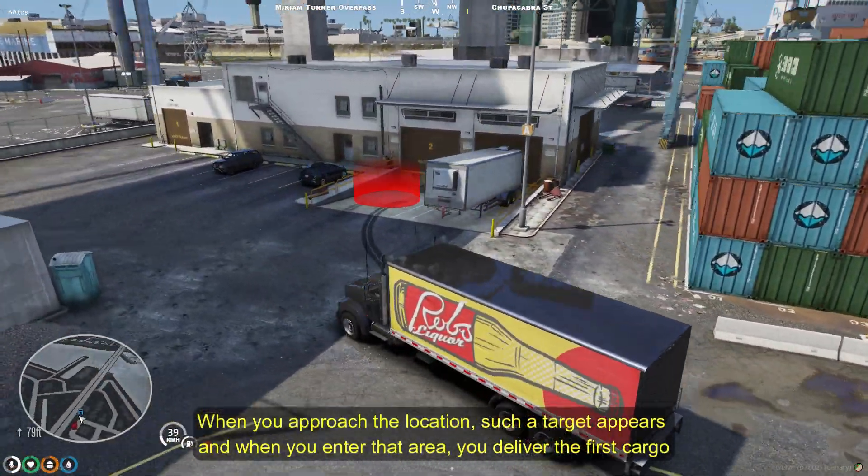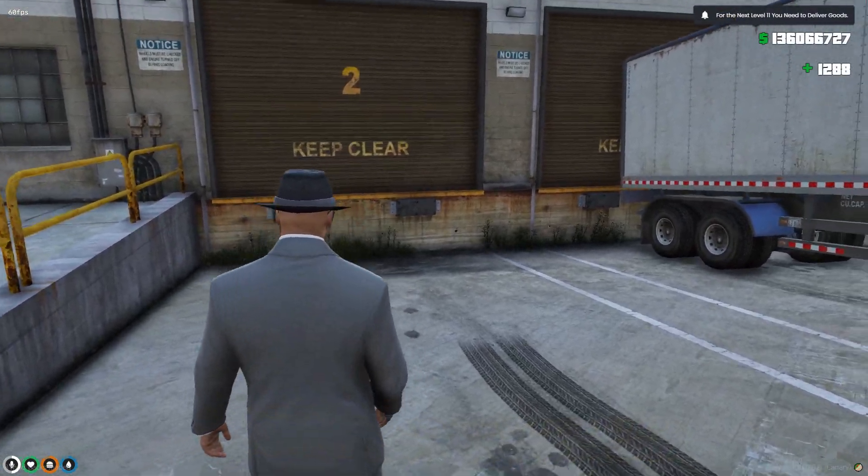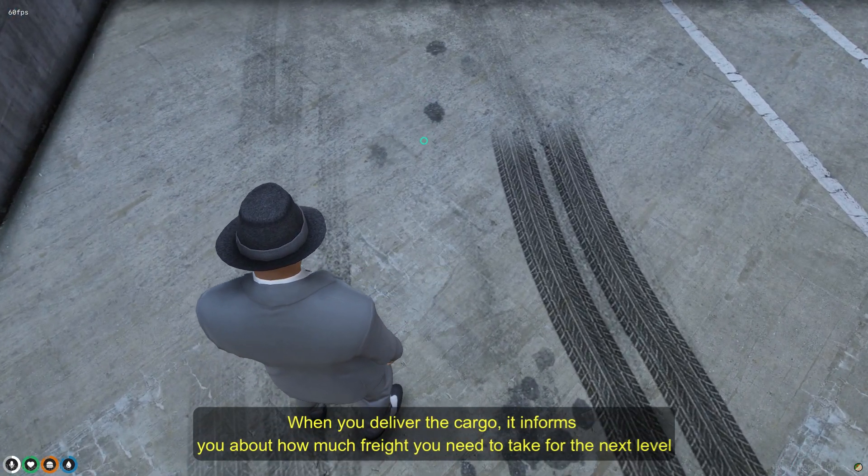When you approach the location, a target appears and when you enter that area, you deliver the first cargo. When you deliver the cargo, it informs you about how much freight you need to take for the next level.